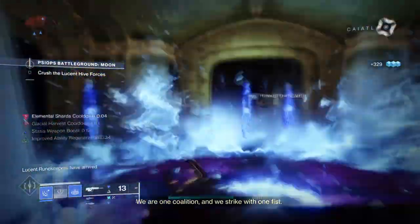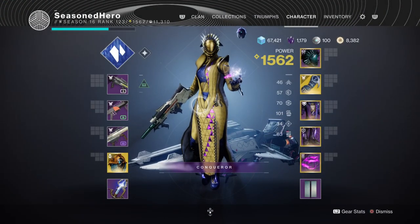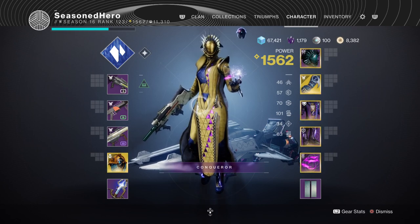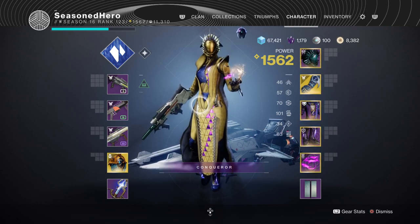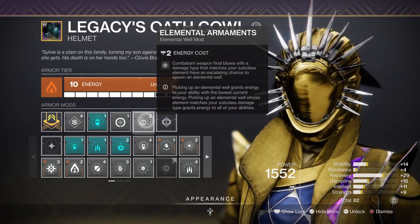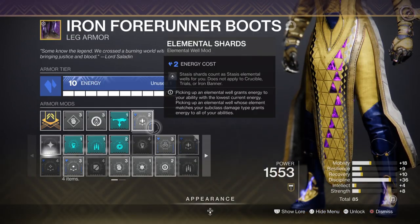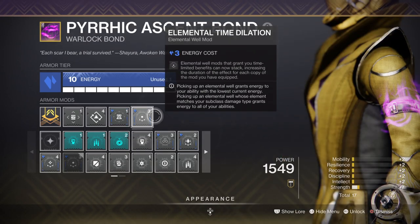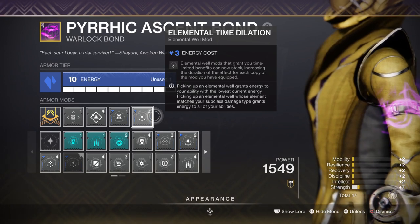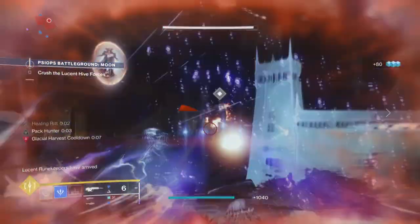It's important to know what key mods and stats play a big part in the build. We have 100 Discipline, as we want to make full use of our grenades as often as possible. We also have 60 Strength, which plays a part in creating shards, though this can be lowered if you feel it's not necessary. Next we have Elemental Armaments to create stasis wells upon stasis weapon kills, Font of Wisdom for plus 50 Intellect cooldown, Font of Might for a 25% weapon buff for stasis weapons, Elemental Shards for converting shards into wells, and Elemental Time Dilation to extend the duration of any time-based elemental wells. This can be adjusted if you don't have enough Discipline or want to swap Elemental Armaments for another Time Dilation mod.